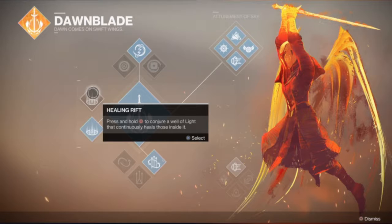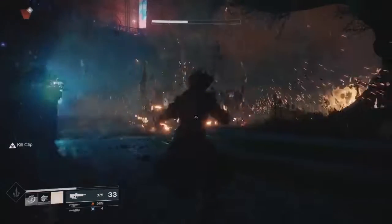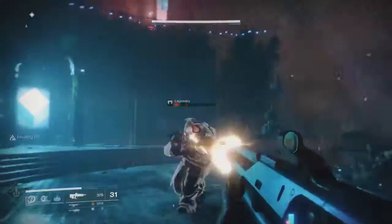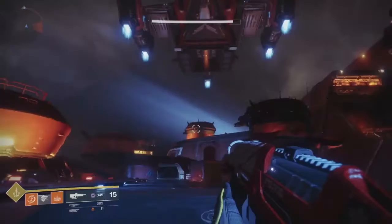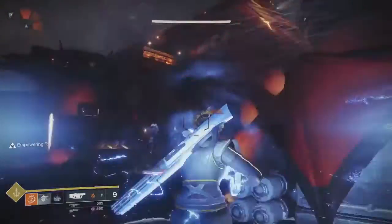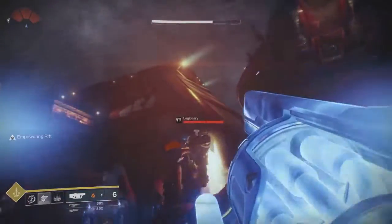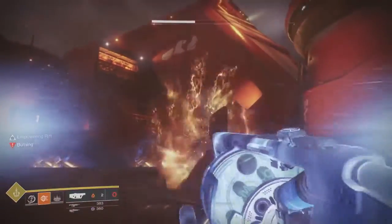The Rift creates a zone on the ground, and you can have two different types: one for healing and one for empowering, which gives you a damage output — similar to Weapons of Light. The key difference is there's no protection, and you have to be standing in it to gain its benefit. It's not as useful as Weapons of Light in that sense, since you can't peek out and use the protection. It's kind of similar to the King's Fall Raid mechanics where you stand in certain zones to deal damage to bosses.